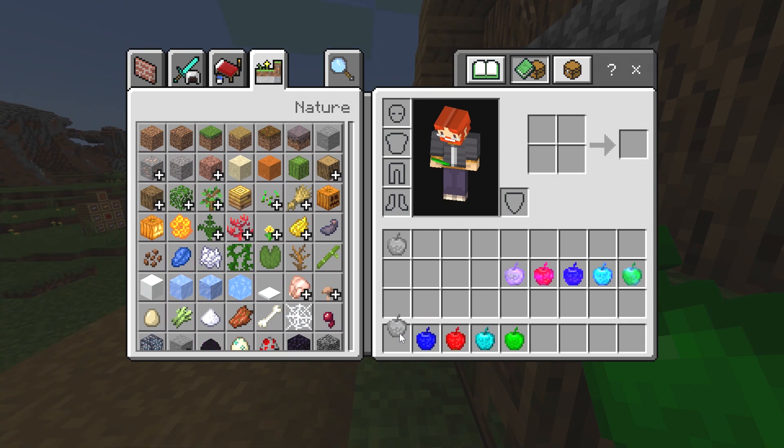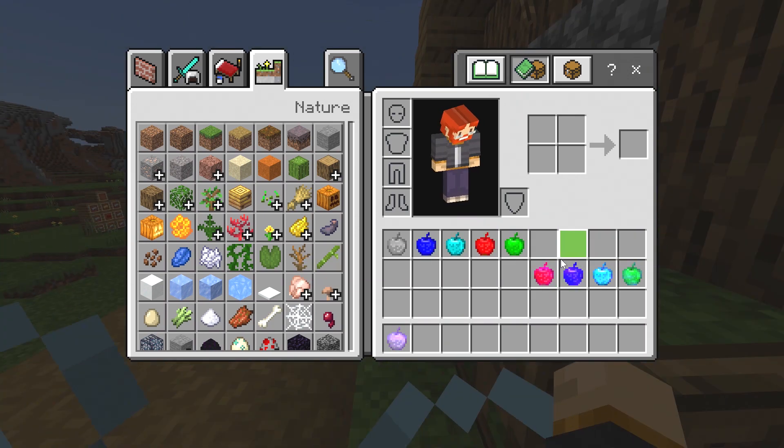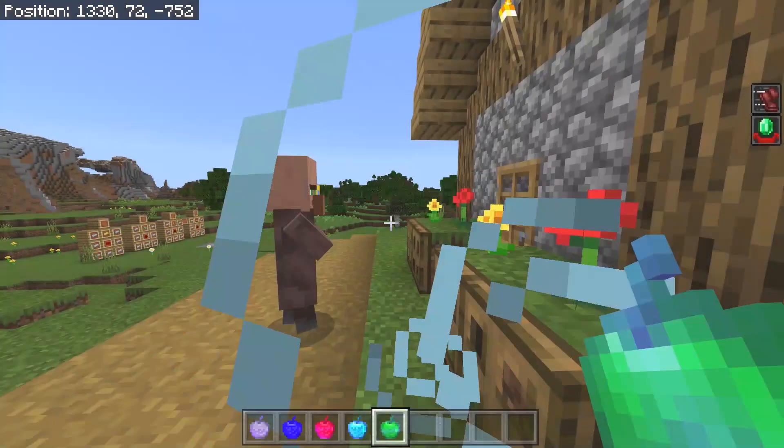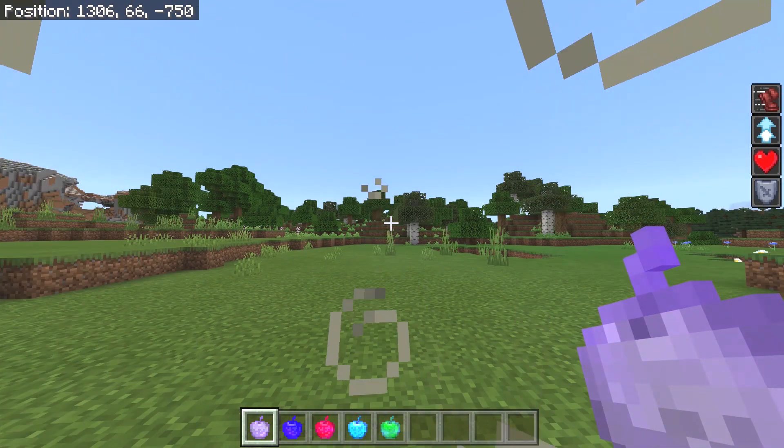Now we're going to move on to the enchanted variants, which are supposed to be better than the standard ones. Eating up the enchanted iron apple gives you speed 2, jump boost 2, regeneration 2, and resistance 2. This is actually really, really great.